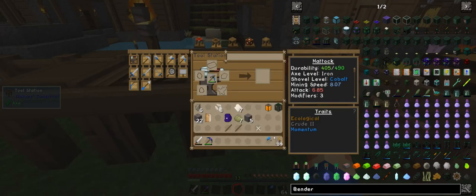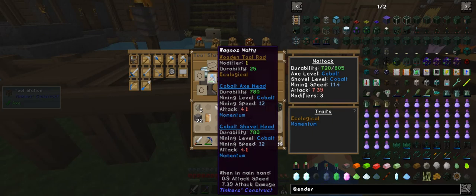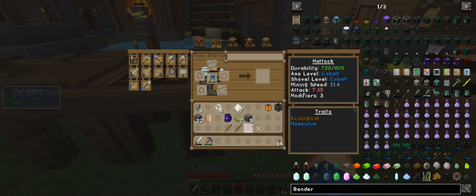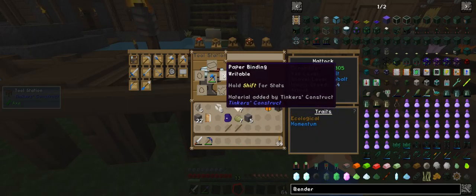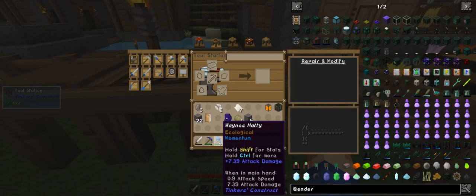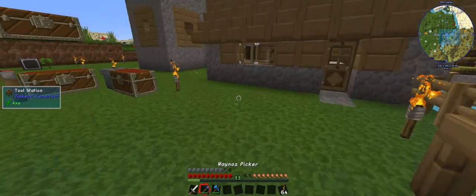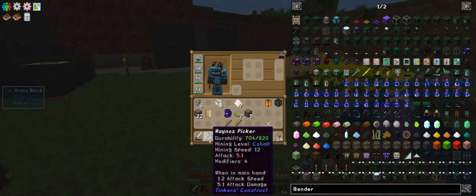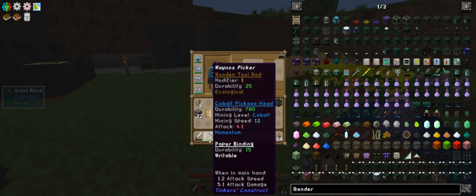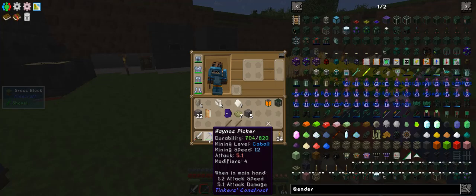You get that, you get that. Does this one have a binding? It doesn't. So there we go — we've got some really good stuff now. This one has got 820 on it, and this one will slowly heal. I don't know how often it heals. 704 and 820 — both will slowly heal.